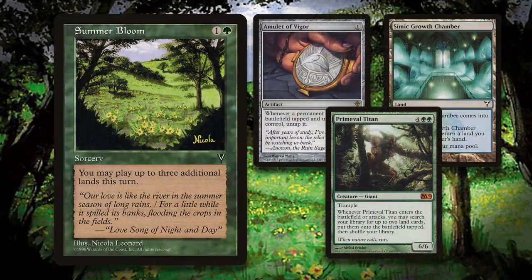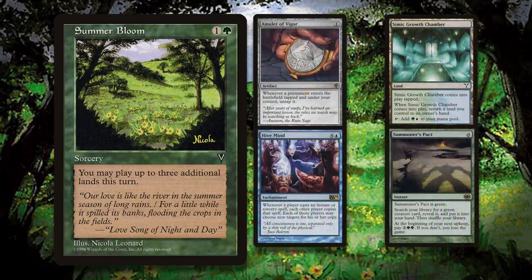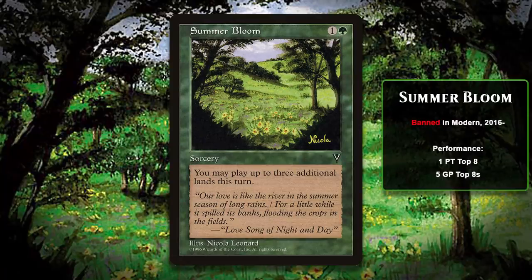With the Titan's trigger, you could also search up lands that would come into play untapped because of Amulet of Vigor, and those lands would often allow you to get pretty close to one-shotting your opponent with the Titan. Lands like Slayer's Stronghold or Fortress of the Legion were often searched up. It had other potential win conditions too, like combining Summoner's Pact with Hivemind. That win condition, in particular, was the one that really caused Summer Bloom to get banned. This is because combining Amulet and Pact and Hivemind allowed you to win the game on turn three, and Modern is supposed to be a format where no deck can consistently win before turn four. The absurd amount of mana that Summer Bloom allows you to produce was making the deck a real problem. Summer Bloom remains banned in Modern today.